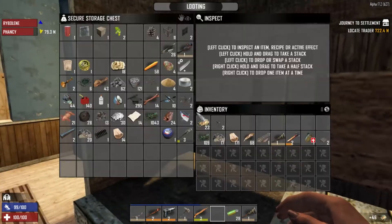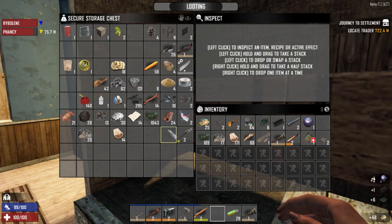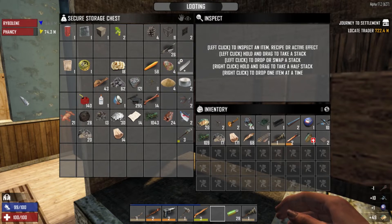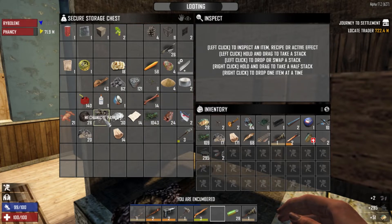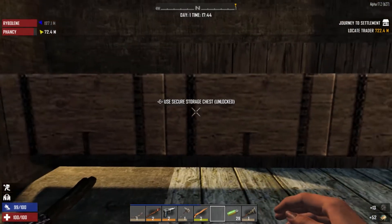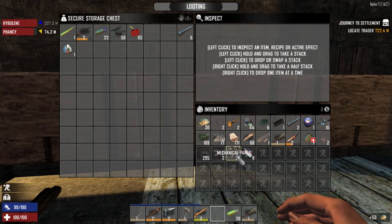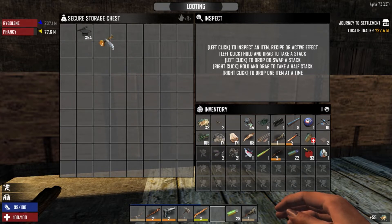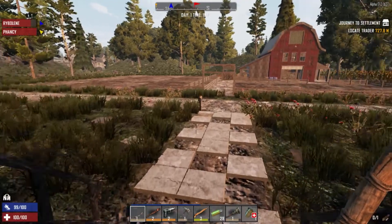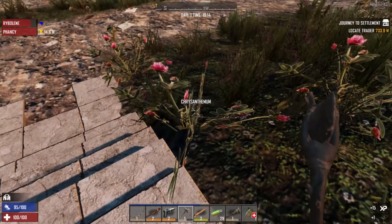I'm almost done with this large field. Need to try and find you a hoe - metal. Even though we do not have hordes turned on, the zombies can still get up. Maybe like a wandering horde might come and get us or something. So I'm just going to put a little bit of defences around the front. Just don't make them so defensive that I can't get in - you'll definitely be able to get in.